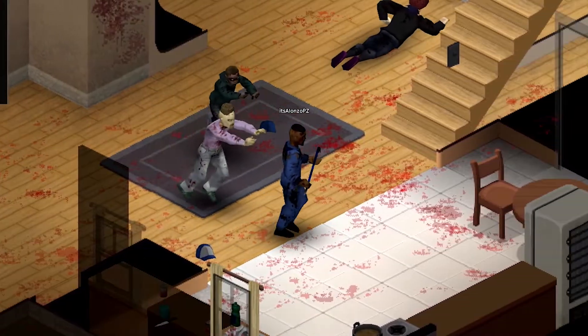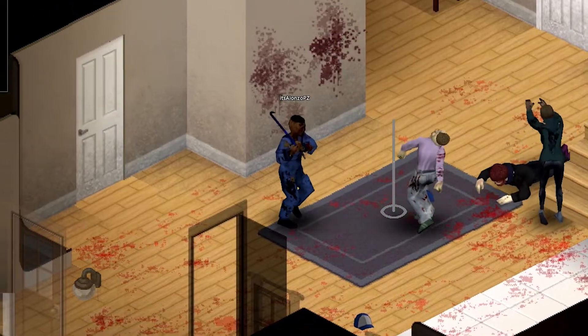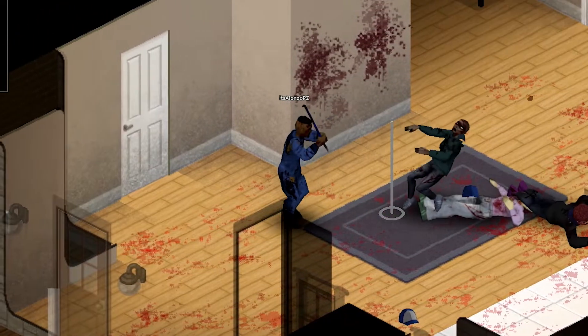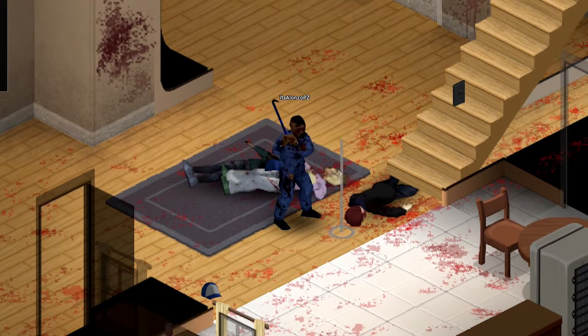Hello everyone. In this video I will show you how to keep players away from entering your base by using the door. This is a tip if you're playing on a multiplayer server with claim house enabled and you don't want other players snooping around your base.